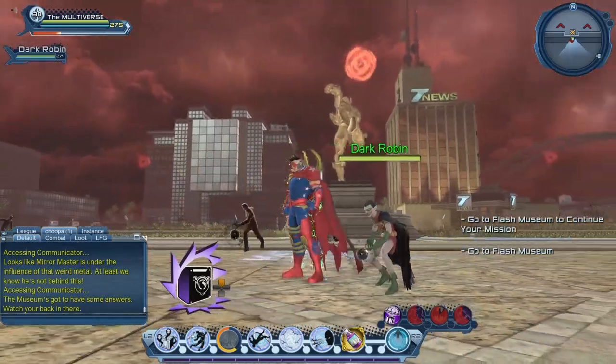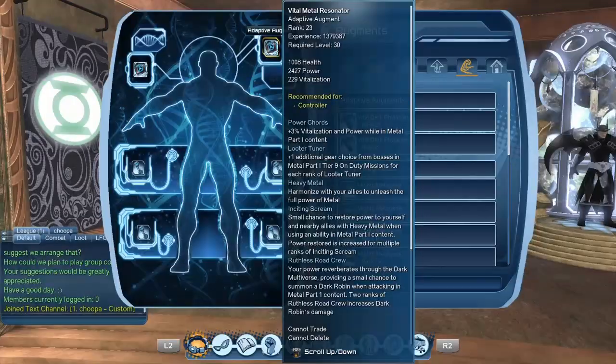You can get the Metal Augments from one of the Metal Vendors, and you also get some as rewards early on when you play the DLC. If you don't get the Augments for some reason, just go to the Metal Vendor. You probably need to either own the DLC or have the appropriate combat rating to get them from the vendor. If you're a low-level player who can access the DLC through the event, you likely cannot purchase the Augments yet — you're going to have to be at endgame in order to do that.